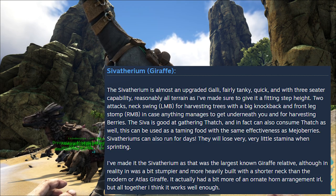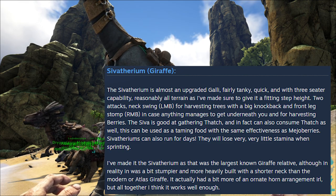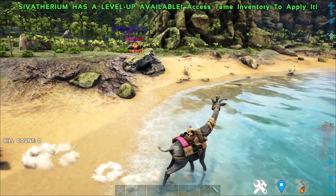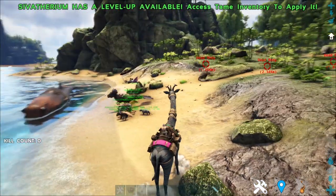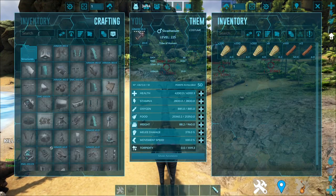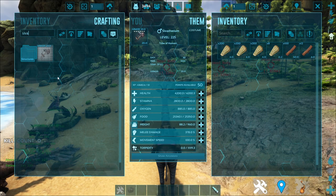The developer made it the Sivatherium as it was the largest known giraffe relative, although in reality it was stumpier and more heavily built with a shorter neck than the modern or Atlas giraffe. It had an ornate horn arrangement in real life. This creature is tamable via knockout, with preferred foods from kibble down to thatch and medjol berries, so you can tame it early on. It has a saddle crafted from chitin, fiber, hide, and metal ingot — a fairly early to mid-game creature.